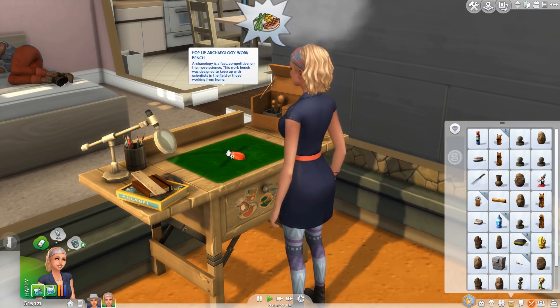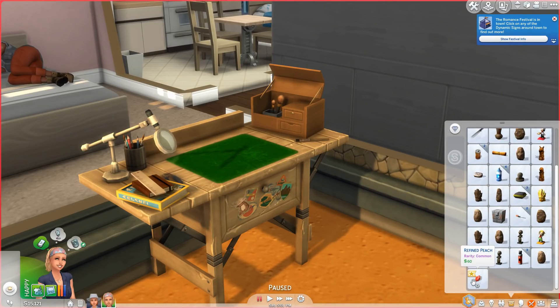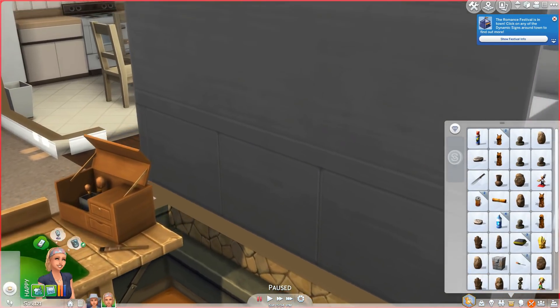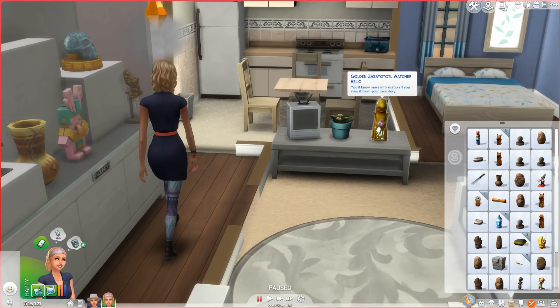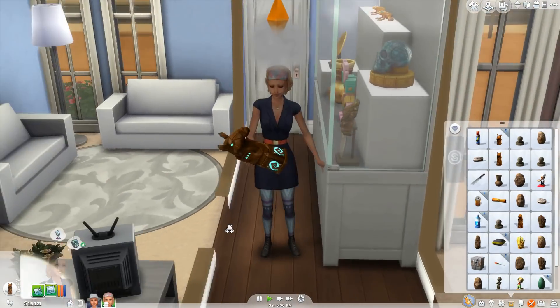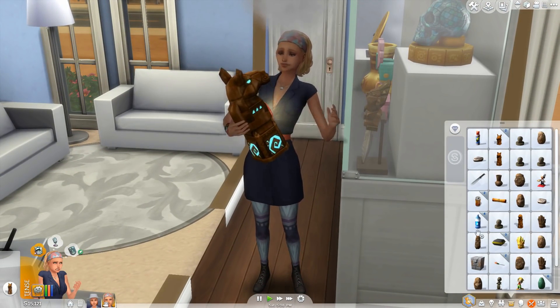Alrighty so let's go ahead and place this in your inventory. Okay, now what is this rarity — common? Okay so let's go ahead and put it in — it was the bird one. Let's do insert crystal. Undiscovered crystal — okay, there we go.